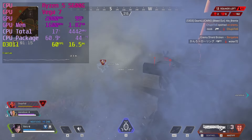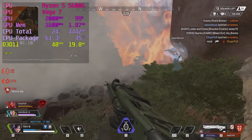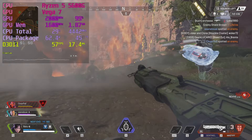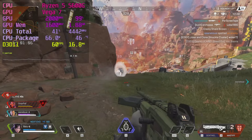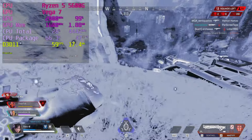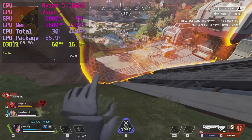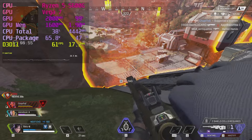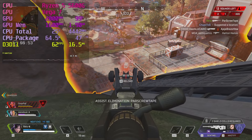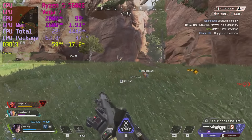Apex Legends runs acceptably for a competitive first-person multiplayer battle royale game. I'm running everything on low except textures, and set the dynamic resolution to a 60fps target, which the game holds for the most part. Sometimes you can dip into the 50s, but it's really smooth — look at the frame time graph. The dynamic scaler does a good job; don't take that for granted, some are real poo poo.